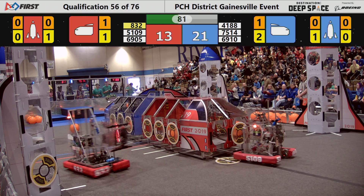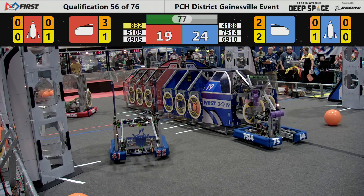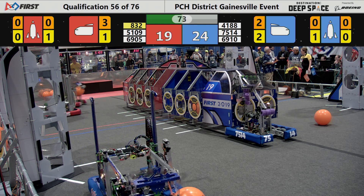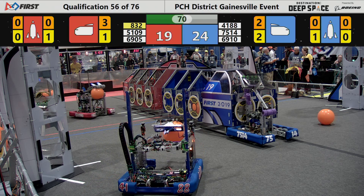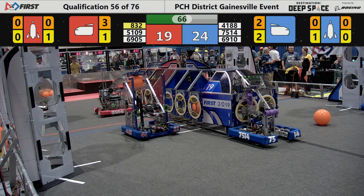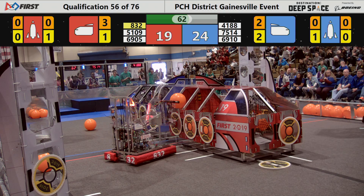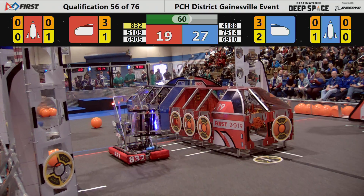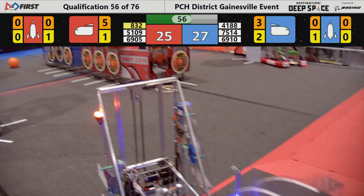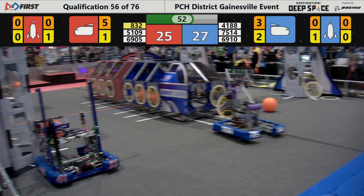832, Team Oscar, has won at the cargo bay and they load it in the center bay, as well as 5109 for the red alliance. 7514, Eve Robotics Team, they're trying to place a hatch panel — they're up at the cargo ship trying to get that second hatch on the front so they can load those valuable cargo pods and gain those valuable points.